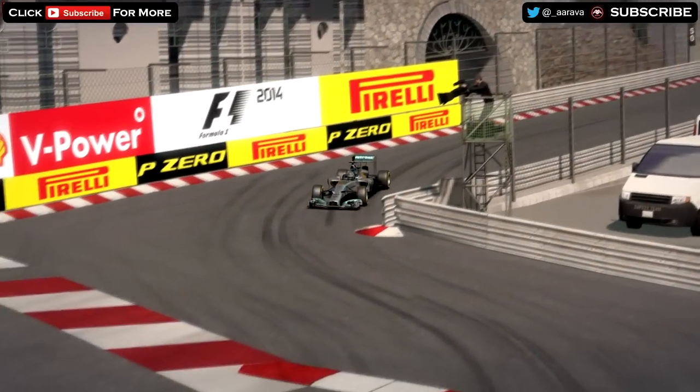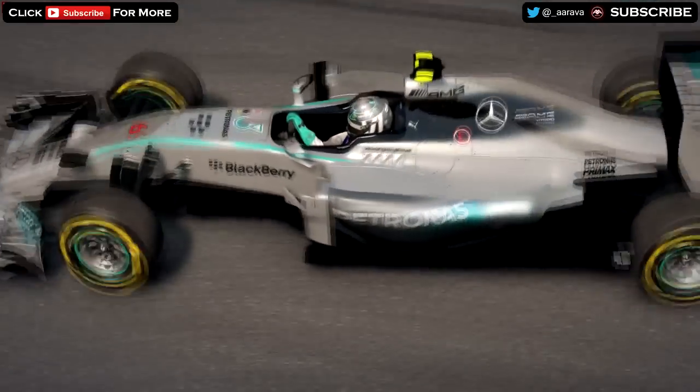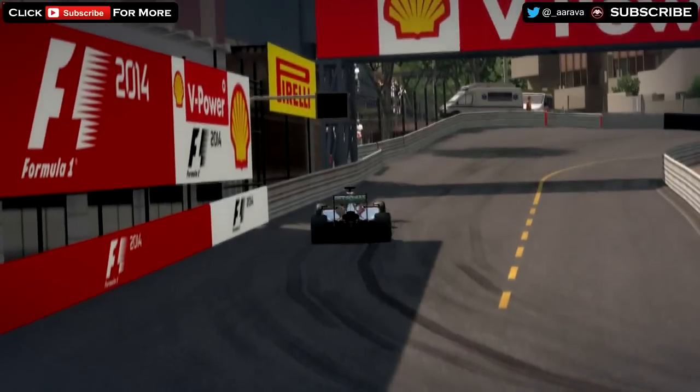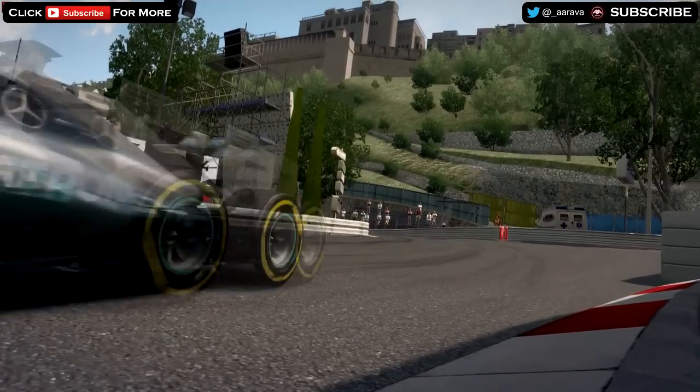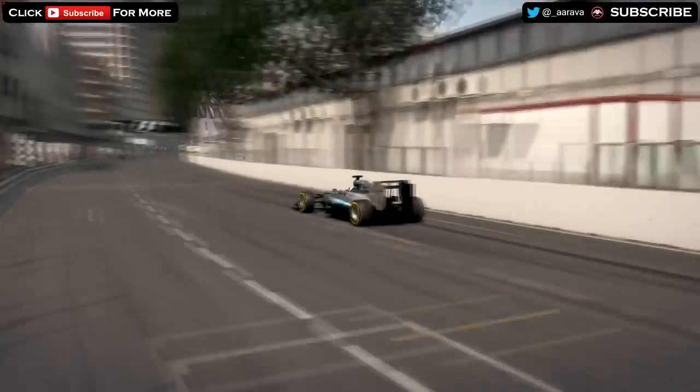The early pace setter was Nico Rosberg, as he looked to claw back an advantage over Mercedes' teammate Lewis Hamilton. And after Rosberg went nearly half a second quicker than his teammate, Hamilton pulled out all the stops to finally claim top spot with a time of 1 minute 18.2.